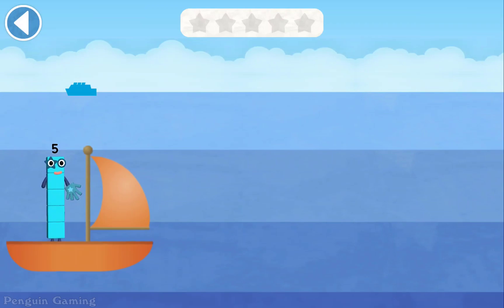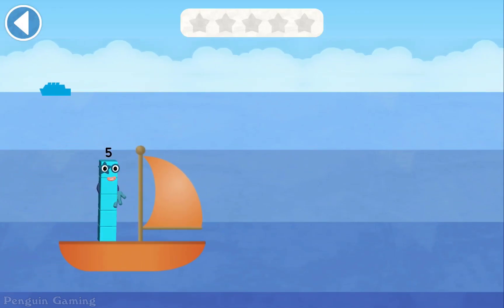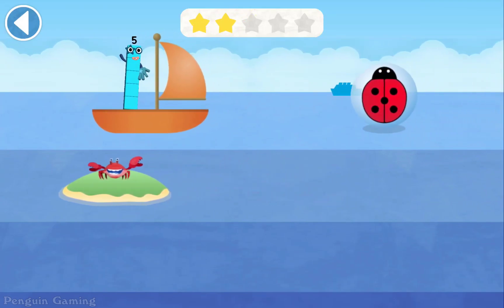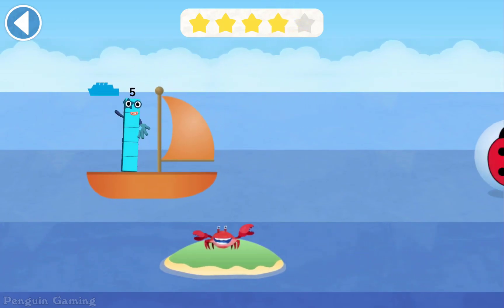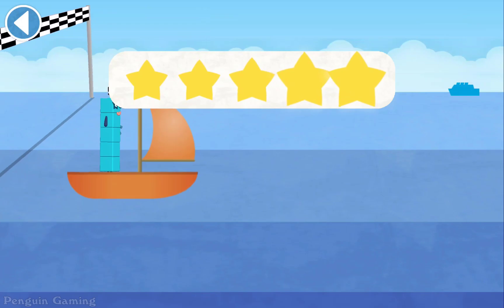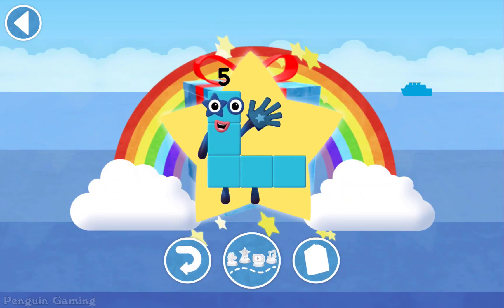Try to pick up the pictures which match the Numberblock's number — five! Ready, steady, race! Five — spot on! Five — hooray! Five — amazing! Five — brilliant! Five — yay! Hooray, well done! Play again to unlock another sticker!